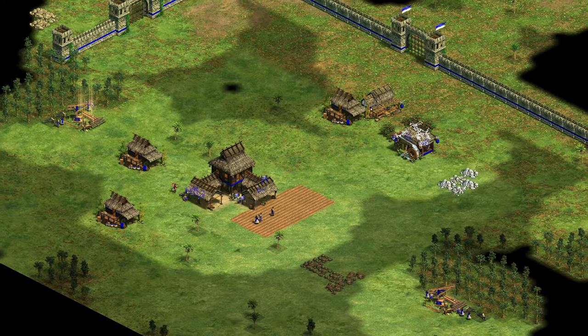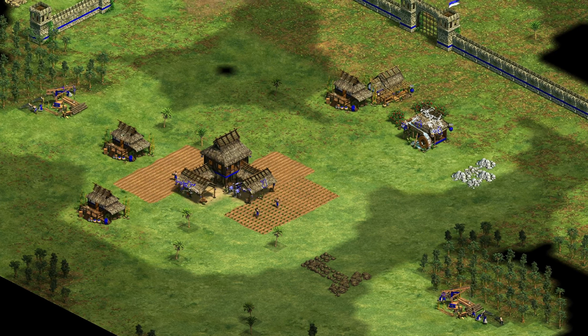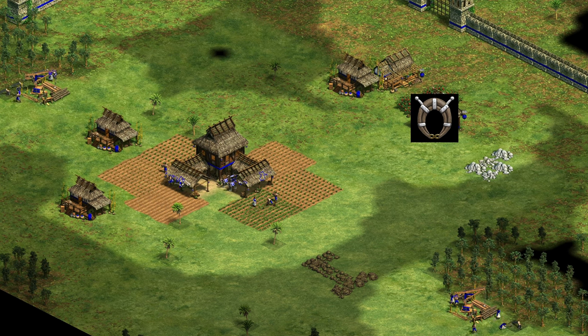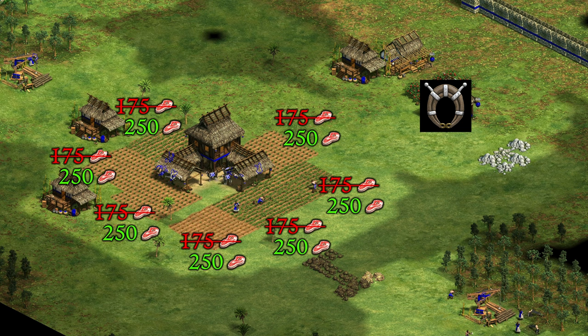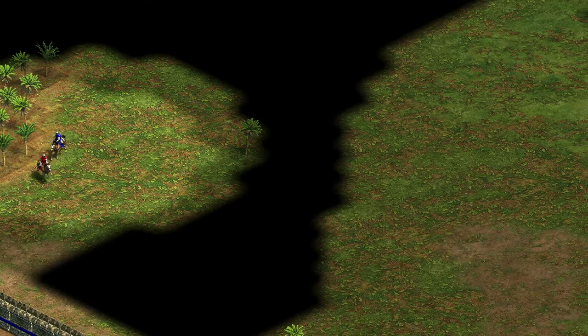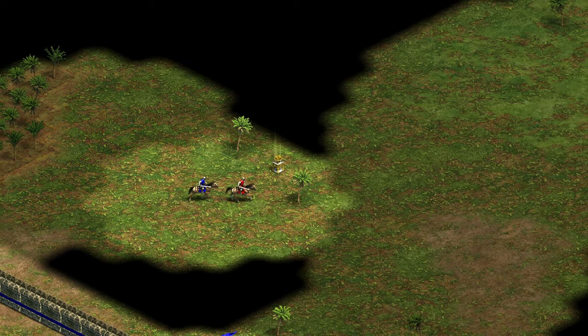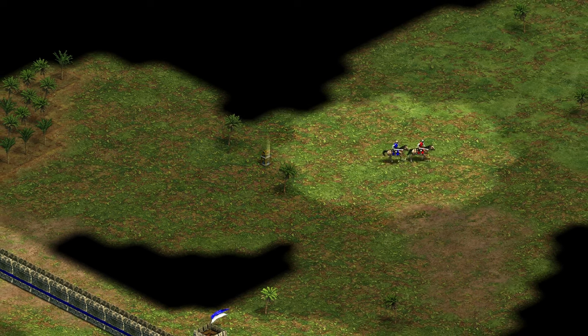One of the unique quirks of this build is that it opens with a feudal boom. There are a few advantages of this. First, you get horse collar for all of your farms, so you have more food economy for longer and can spend your wood on other things. Second, you gain stats on your scout. If your opponent doesn't realize you're up this early, he may be surprised and end up losing his scout, which can be a huge advantage if you can later get your villagers forward without being seen.